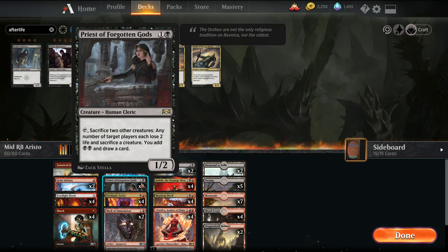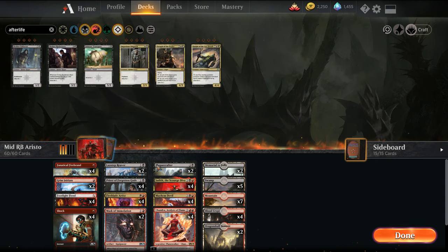Now the rares we're adding in — we have Priest of the Forgotten Gods. I've always been kind of medium on this card. When it gets going it's unstoppable, but it dies to pretty much everything and it's a little slow. I'm just hoping with all these elemental decks going around where you see less mono red. Basically you can sacrifice any two other creatures, your opponent loses two life and sacks a creature, we get two black mana and draw a card. So it's a good sack engine.